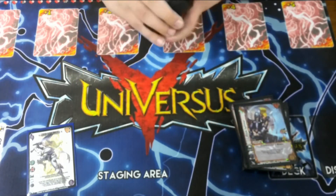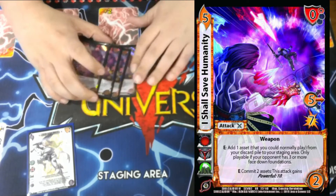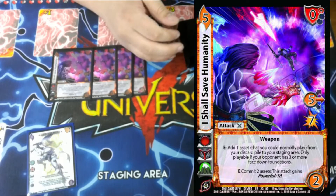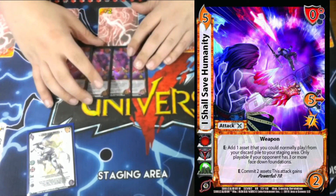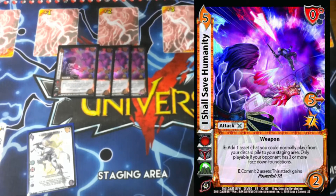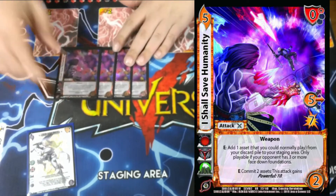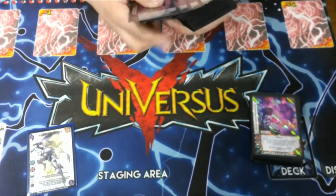The powerhouse of the deck is 'I Shall Save Humanity.' E: add one asset you can normally play from your discard pile to your staging area — hence why we play so many assets. Only playable if your opponent has three or more face-downs, which is easy to reach. E: commit two of our assets — also easy — this attack gets Powerful 10, then we ditch all our momentum. It's a 5 mid for 7 with a 0 high block. Super strong.